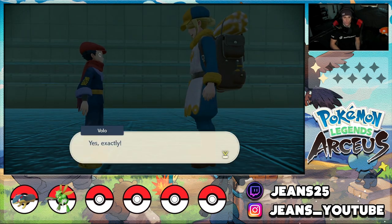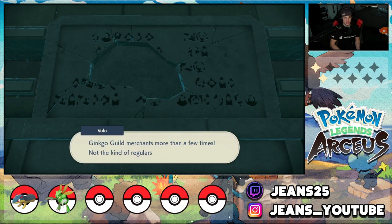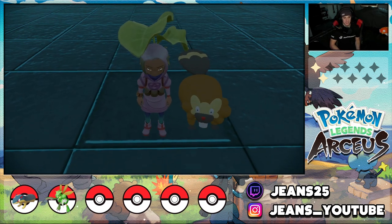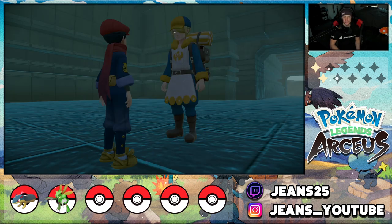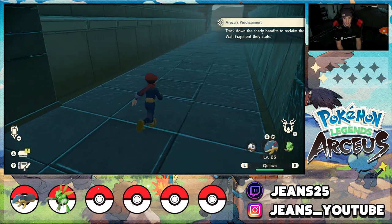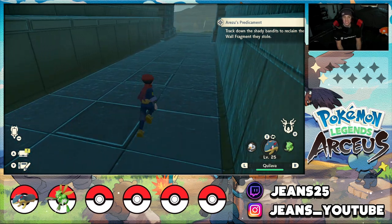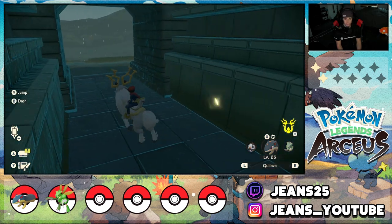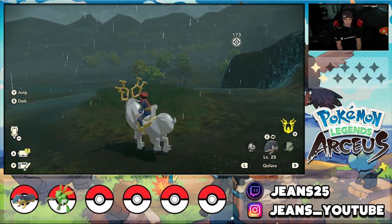Someone stole the wall fragment from the ruins — it was just chilling in the wall. So the mission is to find the wall fragment. I love exploring these new areas — every time we get a new area it feels like a brand new game. The areas are enormous with tons to explore, new items and Pokémon. We have to track down these shady bandits to reclaim the wall fragment. Let's find where they're at.